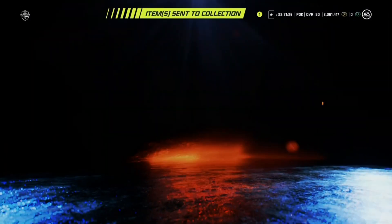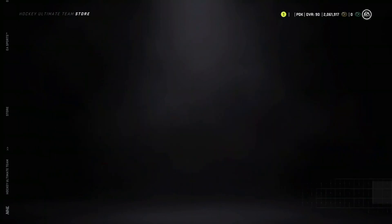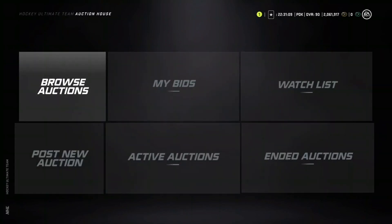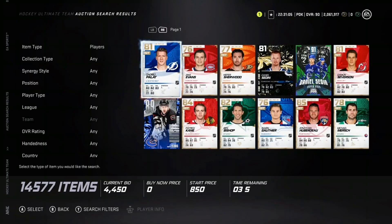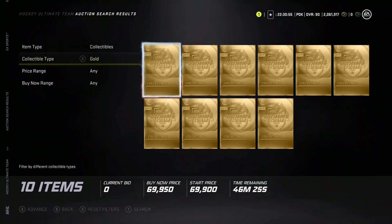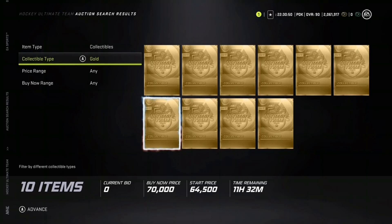I'm not sure what the collectibles are going for so I'll check the market right now for you guys. I think you can keep opening this pack — I think it's worth it personally. Collectibles are basically costing 50K each. Let me check — gold collectibles: there are 10 on the market on Xbox, and gold collectibles are going for 70,000 coins right now.